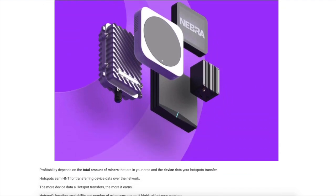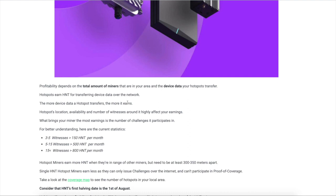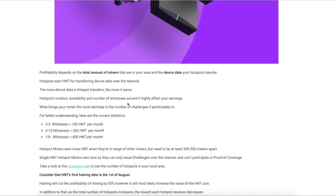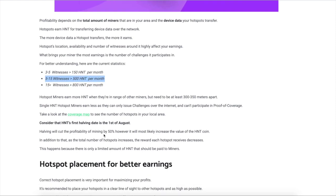Alright so how much can you honestly earn doing this? Well it depends. Profitability depends on the total amount of miners — the more miners you have the more you're going to earn. But there is a caveat: if they're right next to each other you won't earn too much. If they are spread out about two to three hundred meters apart you should be solid. Here are the current statistics on witnesses: three to five witnesses is going to be 150 HNT, five to fifteen is about 500, and fifteen plus is about 800. The sweet spot is five to fifteen.